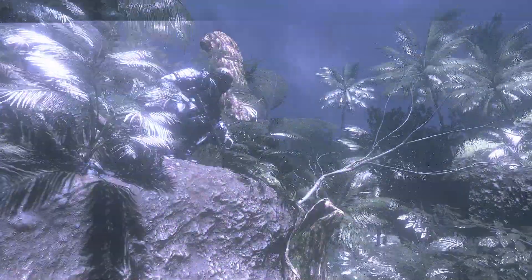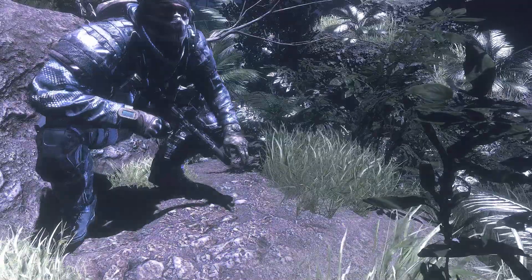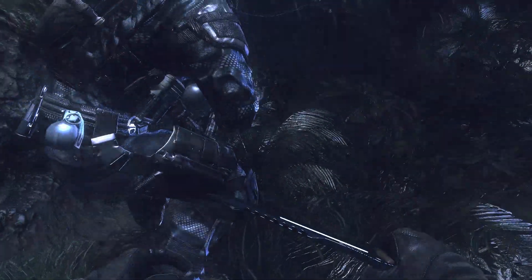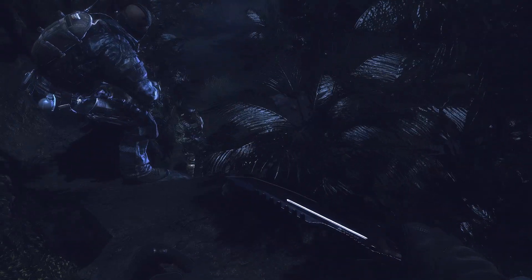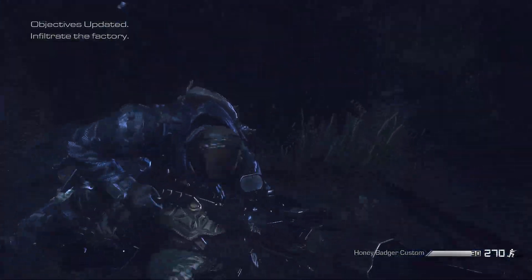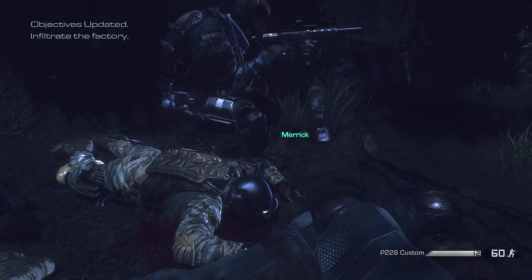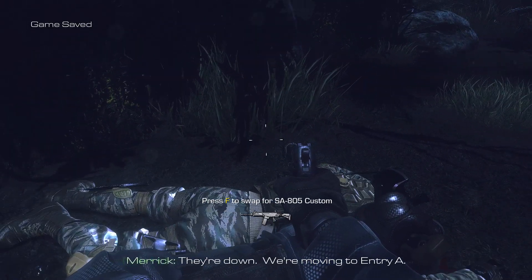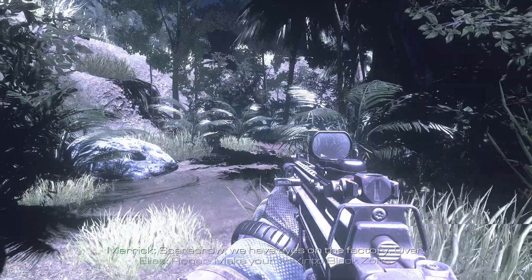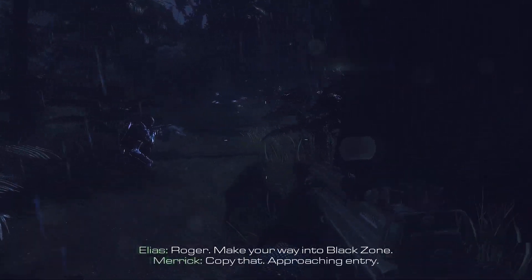You've got two contacts approaching low. They're down. We're moving to entry A. Scarecrow, we have eyes on the factory. Over. Roger. Make your way into black zone. Copy that. Approaching entry.